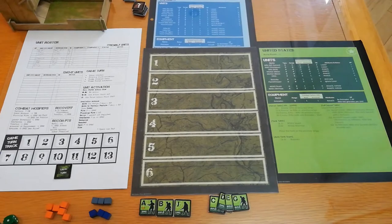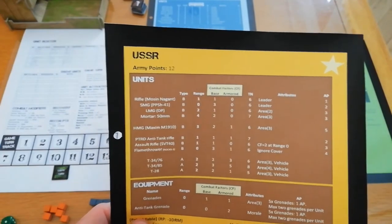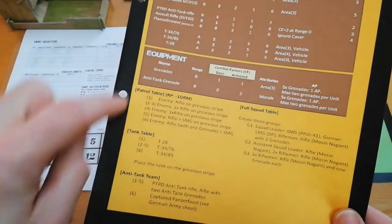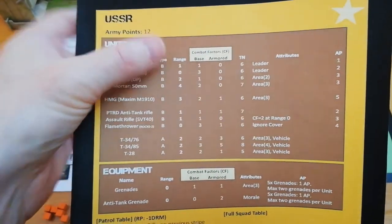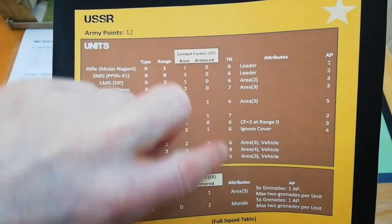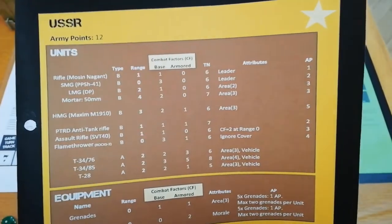Before you can do anything with your soldiers, you need to create your squad. Each soldier has a different type and a certain cost, and you have a certain number of points to spend to build up your squad. You can have things like grenades, and there's information regarding who you're fighting and the strength of enemy soldiers. Combat is determined using base factors, range, toughness number, and character attributes — a leader is quite important, or it might be an area effect weapon, ignore cover, and so on.